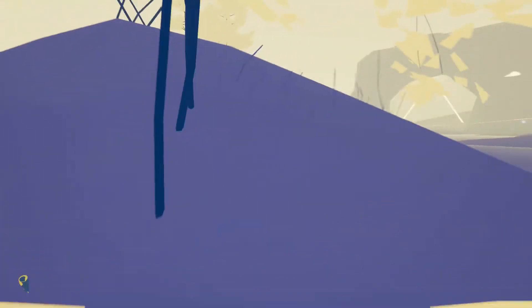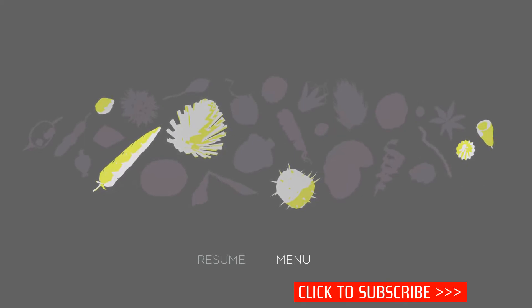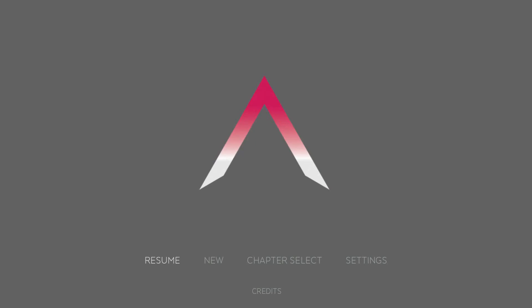Let's go ahead and check the menu — resume menu. Look at all the different ones you can collect. It looks like we got six out of maybe 30 of these different shapes you can collect. That's pretty cool, we already got six though. Chapter select: Shore, Valley. So we've made it through two areas of the pyramid so far. Interesting.